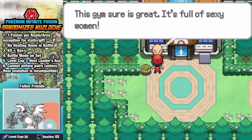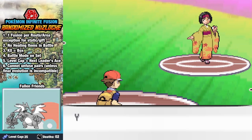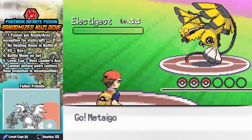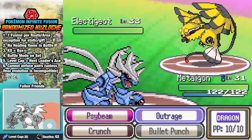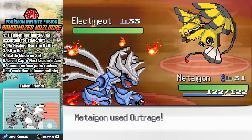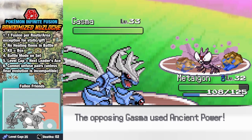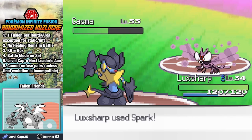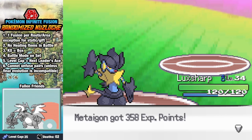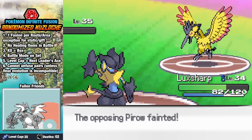This gym sure is great — it's full of sexy women! After navigating our way through all the aforementioned sexy women, we find Erica, who's been randomized to a flying-type trainer, sending out a gigantic Electogot. We decide to go for big boy moves and lock into Outrage, using her potion, then we break through confusion for the KO. Gaspin comes out next, and we smack ourselves a few times trying to take the big bug down as it continues to just raise its speed. Swapping into Luxsharp, we somehow outspeed it and take it out with a Spark. Pyro comes out next, and even though it's neutral damage, a Spark hits her for huge damage, and a second one earns us our fourth badge.